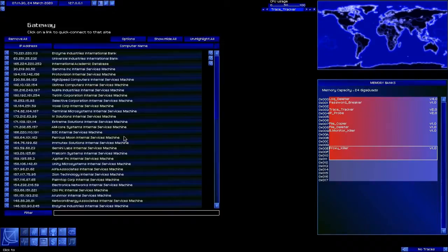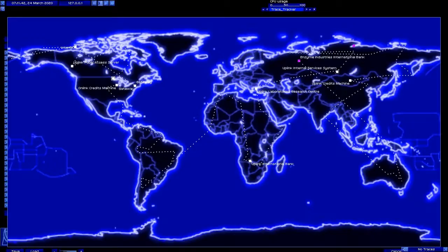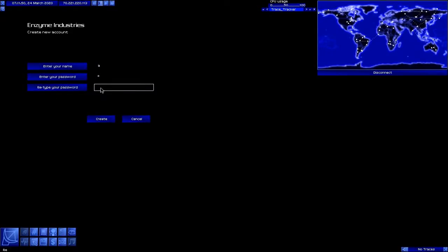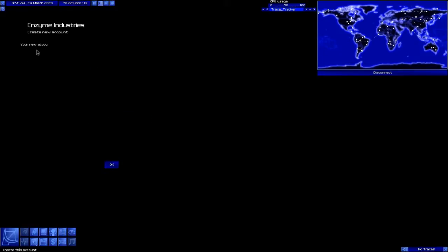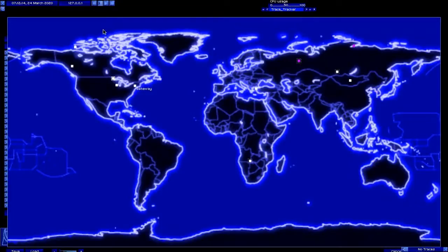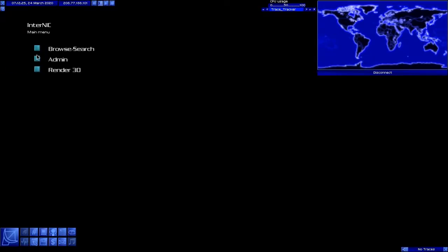Let's disconnect and go ahead and tag those banks. We're going to connect to Enzyme Industries using our bounce path because we don't want to be traced. We're actually going to create an account — this is going to be a throwaway account. We need to create an account on this bank because we're going to need to delete a transfer log very, very quickly. We might not actually be doing it at this bank though — we have to figure out which bank it went to. So we're going to disconnect, go to internet, and clean up our log. When it comes to bank hacks, you can never be too safe.